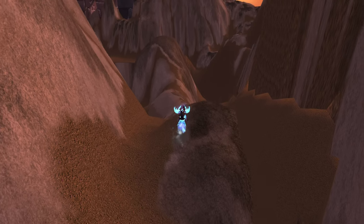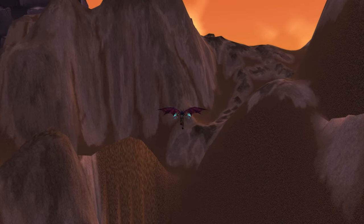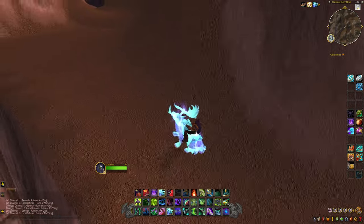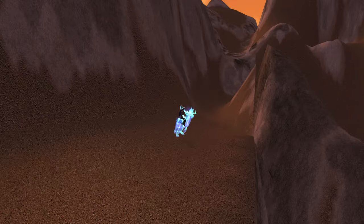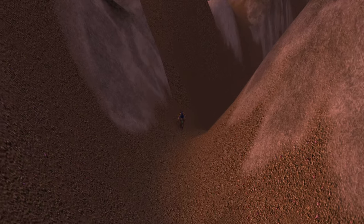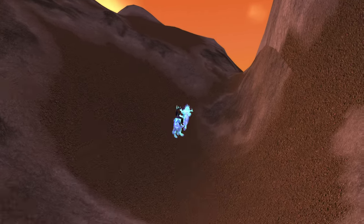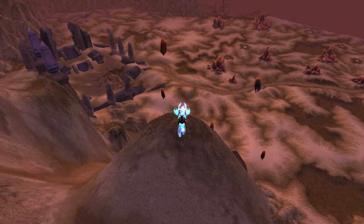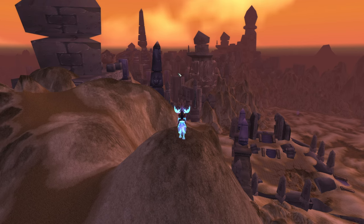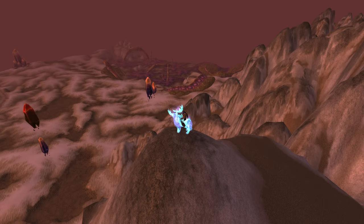We're seeing some cool stuff in the distance — let's get over there. We're over here on the map, towards the portal entrance, so we're doing good. We need to get over there — I think we can fly up this way. And we made it — we made it to Vanilla Silithus! Look at that, beautiful. Now that's a cool view. We're going to get a screenshot of this — ah, that's a nice view right there. Let's go take a look around; this is what we were looking for.